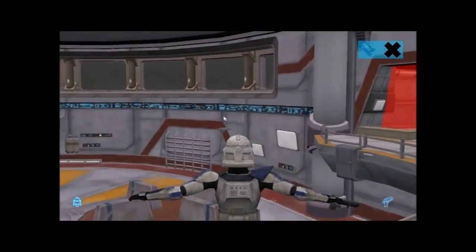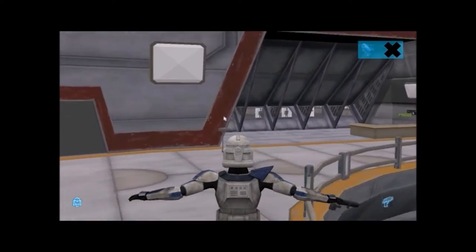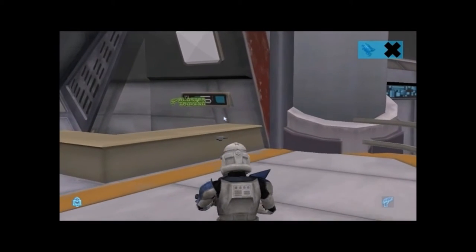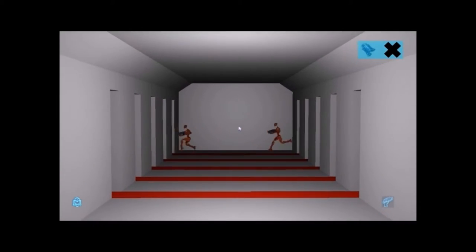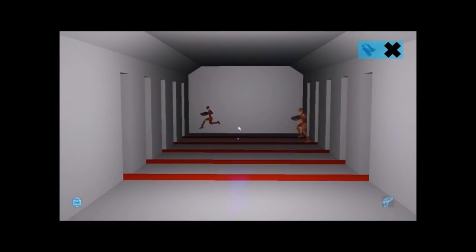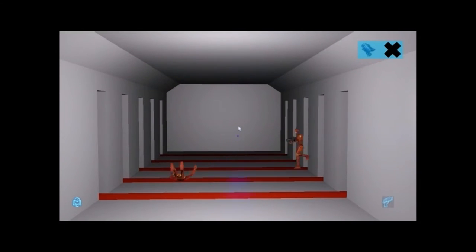This is the training area — there's a new game room called the training room. If you played the original game you'd remember something similar, although this is a bit changed. It's obviously practice training. You can use it but the blaster mode isn't perfect yet — maybe they'll fix that. It's still pretty cool though.